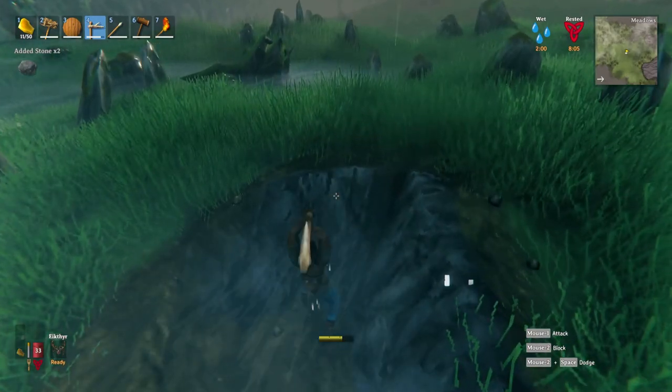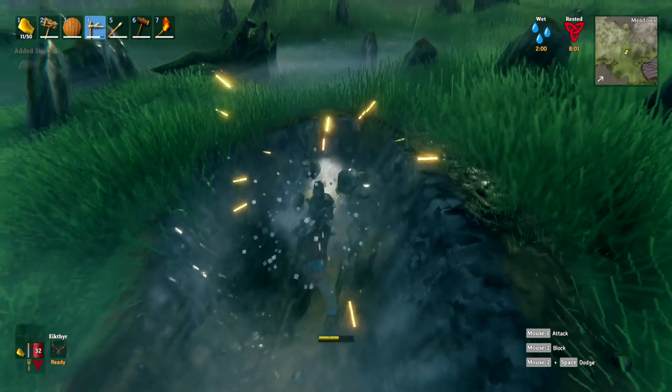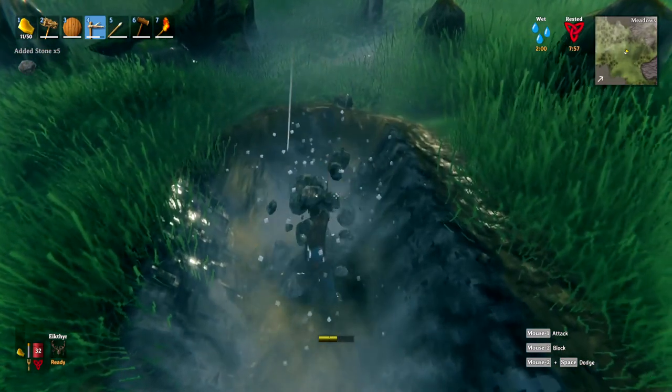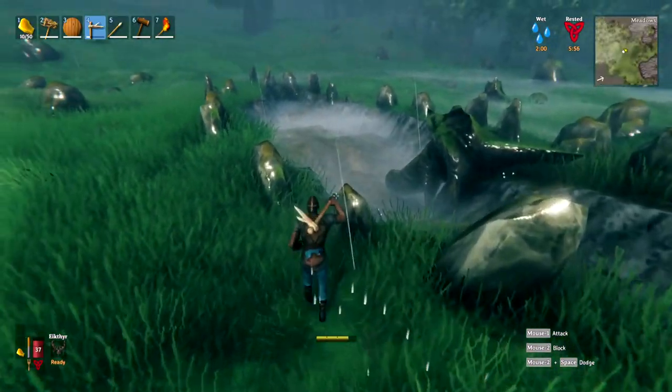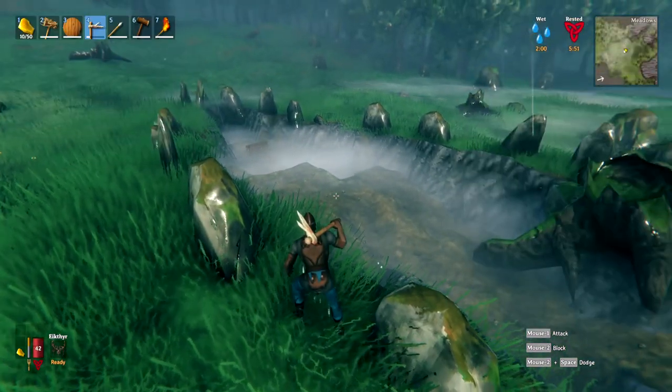Once you've found the treasure chest — and I believe there is only ever one treasure chest per structure like this — you may just be done at that point, but you can find those bone fragments if you wish. As you can see I've dug out most of this boat structure and that's what we found: one chest with the stuff inside it and a couple of bone fragments.